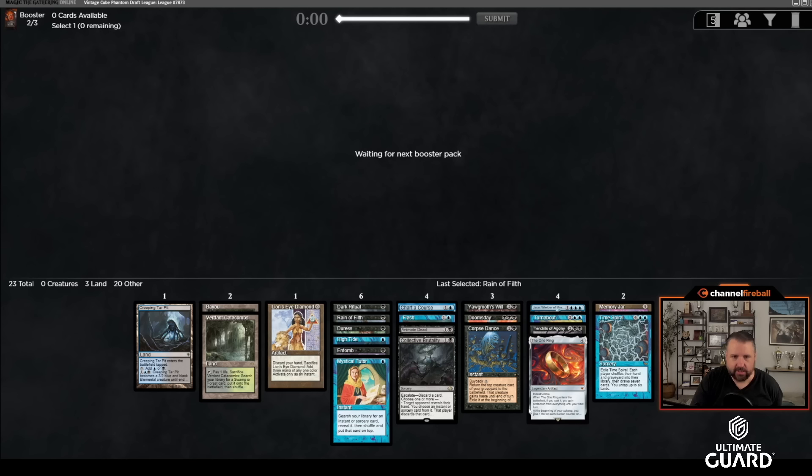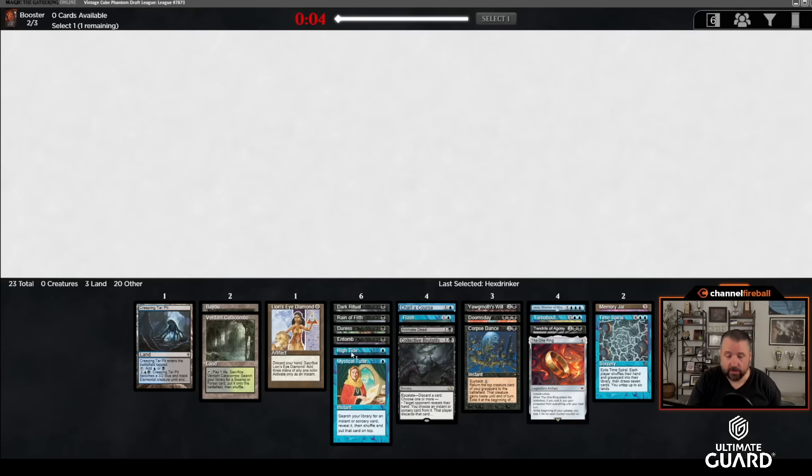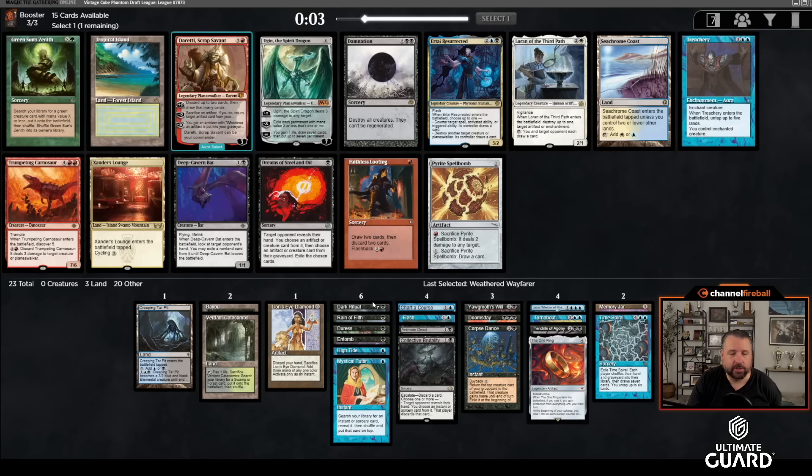Second-to-last pick Hektra... that is surprising. This deck could range from good to absolutely busted depending on what we open here. We missed on our first pick of pack three — that's pretty disappointing. I don't really want another hand disruption spell that much. I might just take Xander's Lounge just to have a blue-black land. Specifically a blue-black land for my High Tide deck seems pretty good.